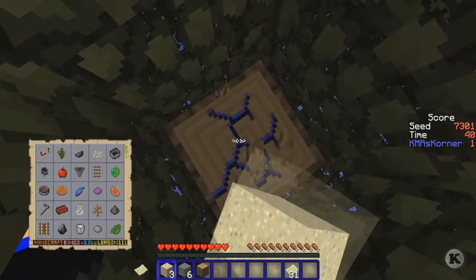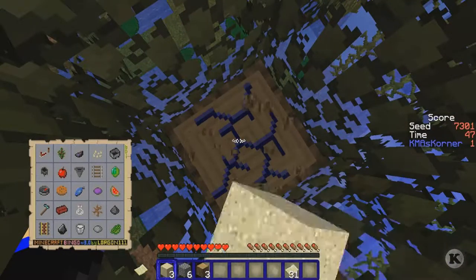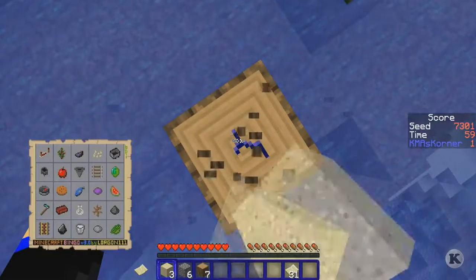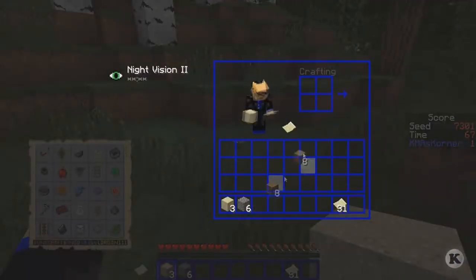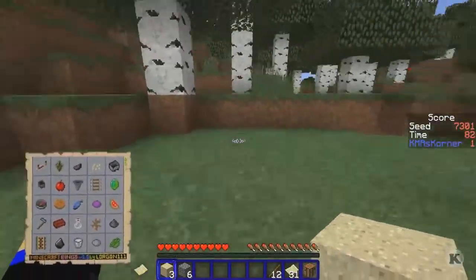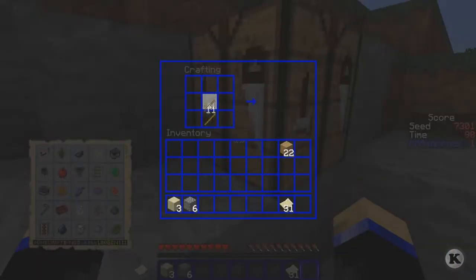Let's cut down this tree because we do need tools still, and we do need a sword to kill some spiders to get some string. That's gonna be the only thing that slows me down - knock on wood. Let's just make a crafting table. There's some exposed cobble - excellent! And we got some coal up here.